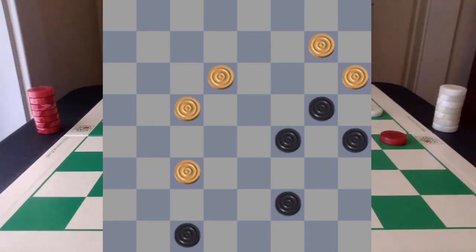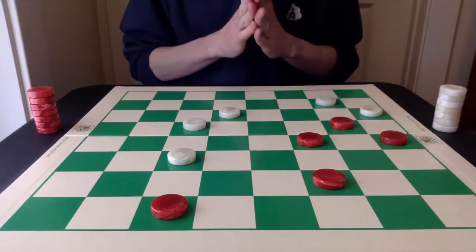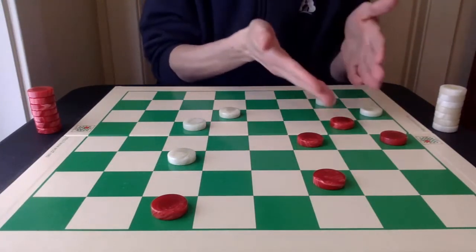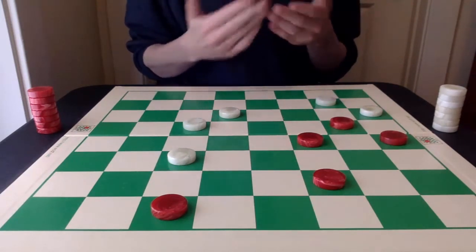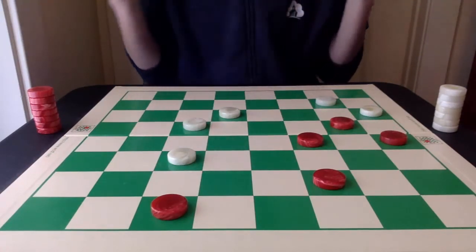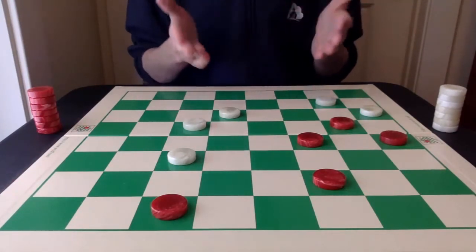The parameters here are red to move and draw, and it's very difficult to see. You can see red is really in dire straits here. The pieces on the board are even, but red is severely restricted in this area of the board and really only has one viable move that it can play. But even with this move, it just looks untenable. So once again, I would pause here and set up this position on your own board and see if you can figure out how to draw for red.